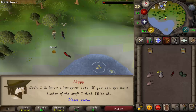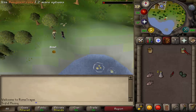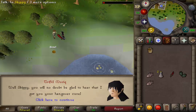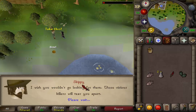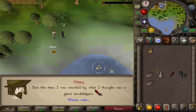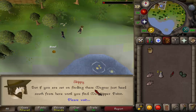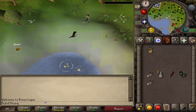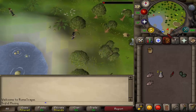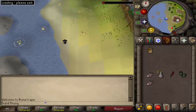Skip through the dialogue a little bit more and he will say that he has a hangover. Use your hangover cure on Skippy, and after you have given it to him he will feel better and talk to you about Mudskippers — how you can make them appear and where they are. After the conversation is over, the miniquest is complete.